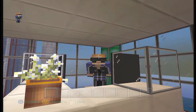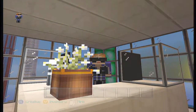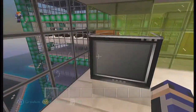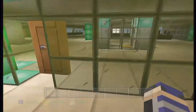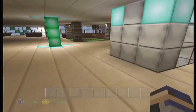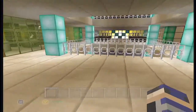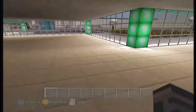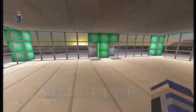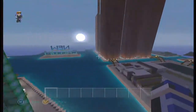Hello elites and welcome back to Minecraft Elite Versus Wild. In this episode we are in the End Tower right now, in the offices. We're gonna go ahead and get out of here — jump down and take the easy way out, go out the door.